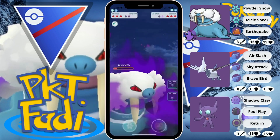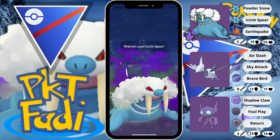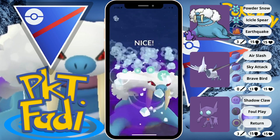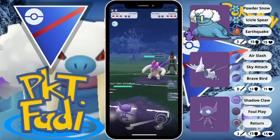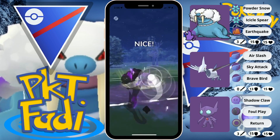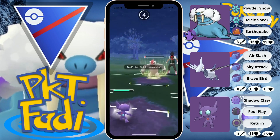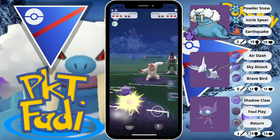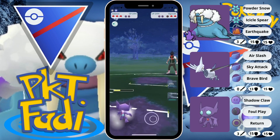That's the plan — we're gonna be going for an Icicle Spear. Hopefully they decide to shield this; if they do, we're gonna be able to get to the Earthquake quite nicely. But my opponent quickly swaps out into a Vigoroth, so no time to get to the Earthquake — we're gonna have to go for the Icicle Spear and quickly swap out into Sableye. The reason I decided to go for Sableye is because it does resist the Counter damage. We're gonna be able to go for the Foul Play here, but it's not quite enough to take them down, so we're gonna have to eat a Bulldoze. No problem though — we can just use this opportunity to farm down even more and build up some energy.